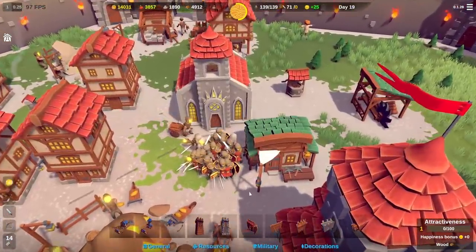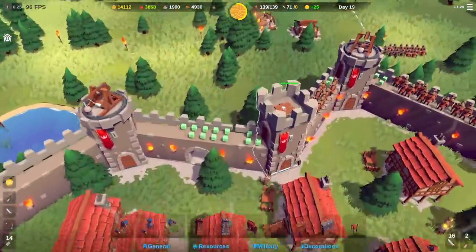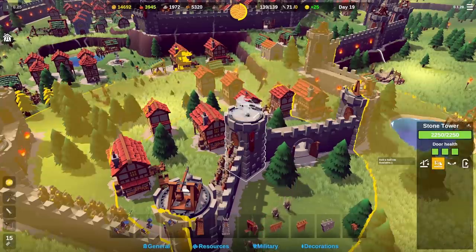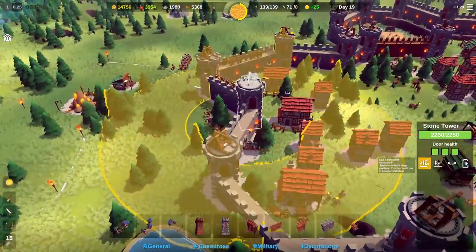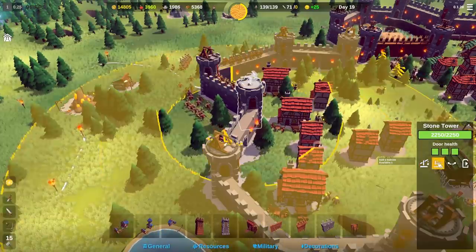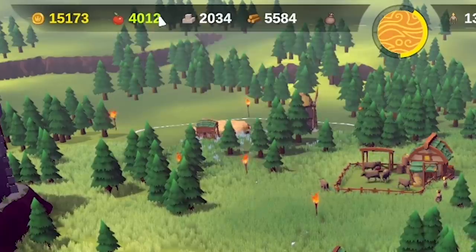Our fallen troops have been revived so we can grab all of those and say come join everyone else. Meanwhile our tower's built, so I can click on that and add a ballista. You can see it's got quite a range - the trebuchet only goes this far but the ballista goes a bit further, so that'll be nice.